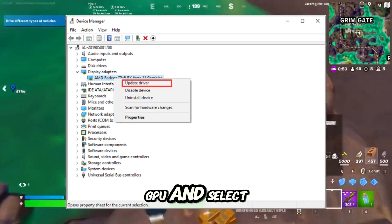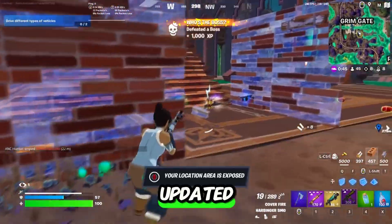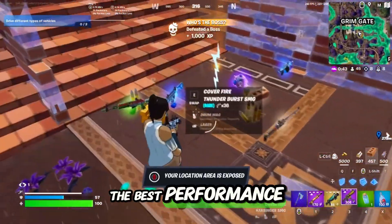Right-click your GPU and select Update Driver. Choose Search Automatically for Updates. Keeping your drivers updated ensures you're getting the best performance for your games.